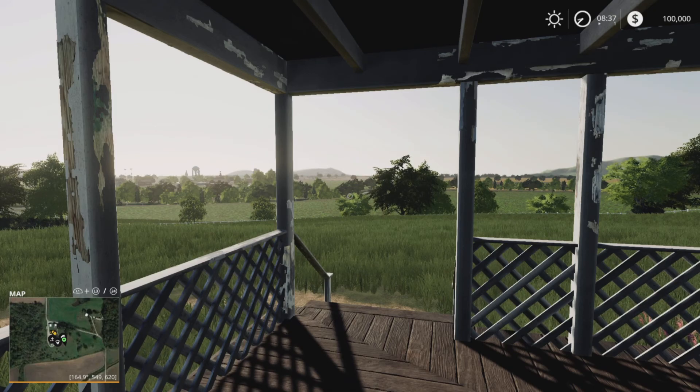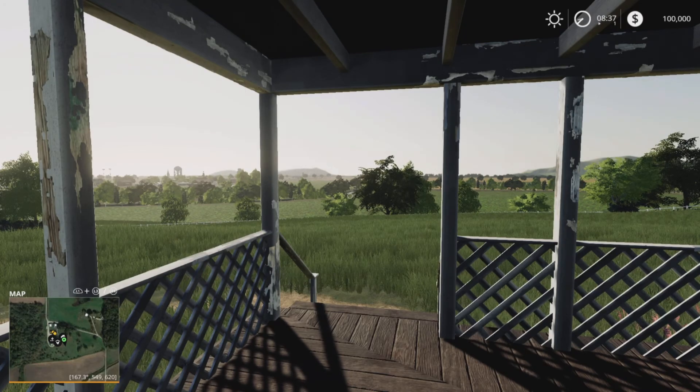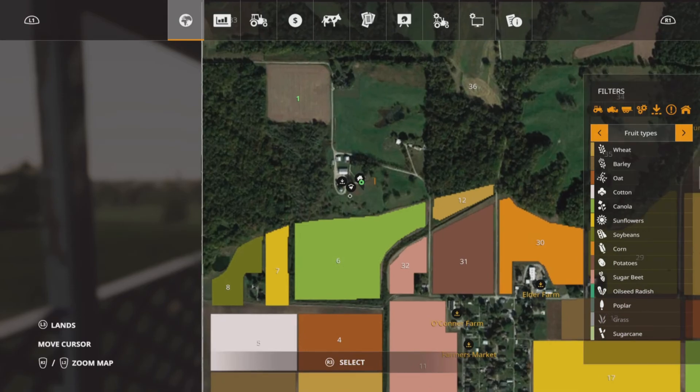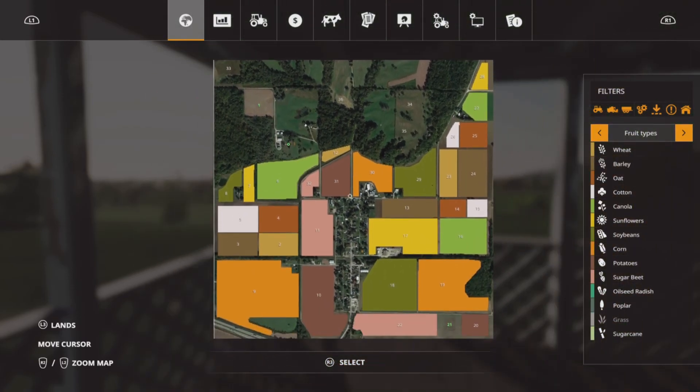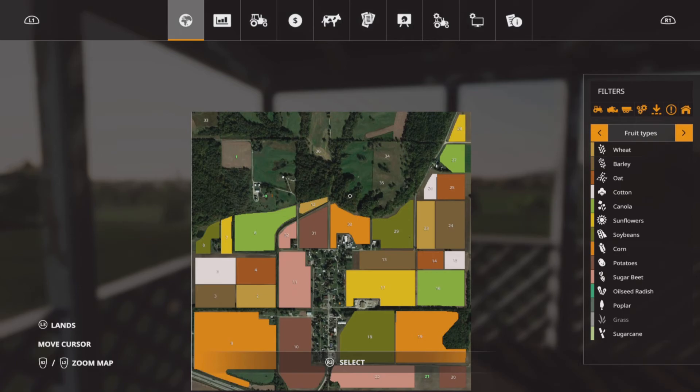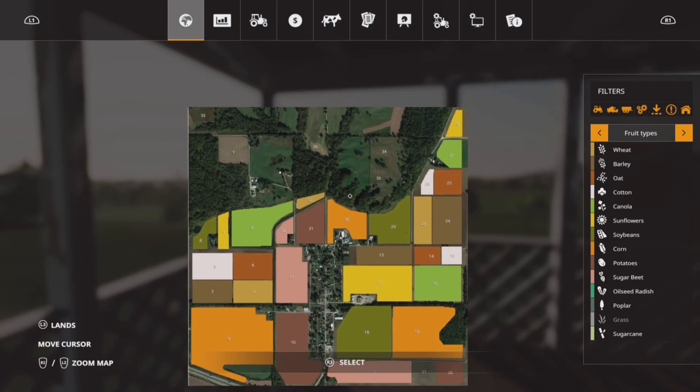It is also 194.41 megabytes to download. So I am on new farmer mode and we start off up here — this is the map, I'll zoom out — as you can see it's a real image from Google Earth.